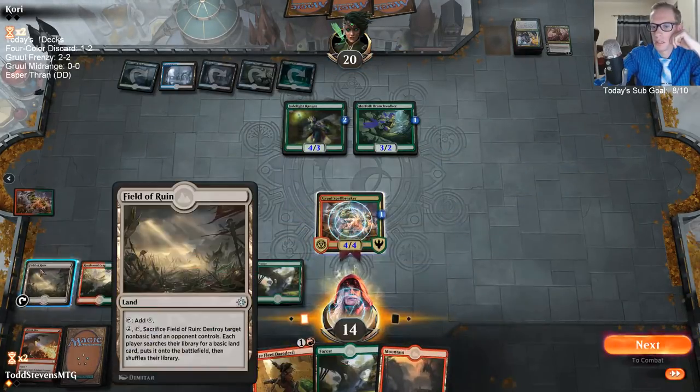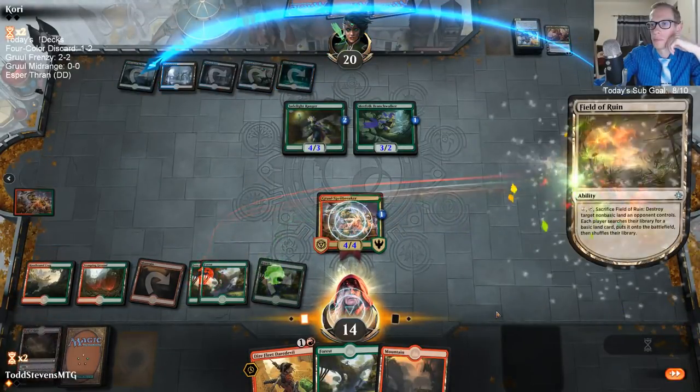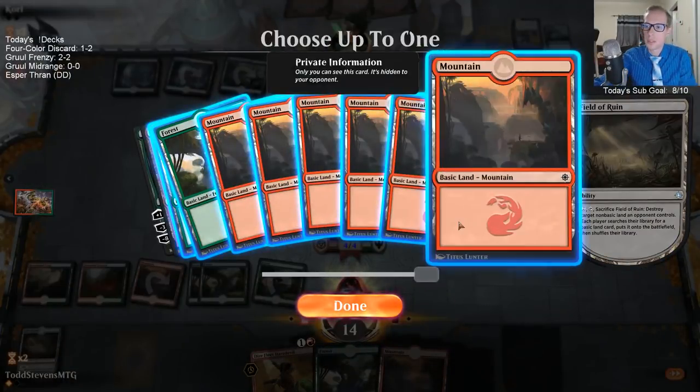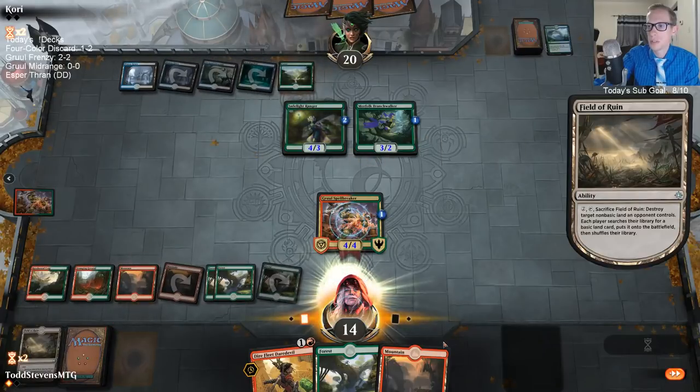Let's go ahead and shuffle away this Thief of Sanity. Blow up one of the green sources, even though they'll just have another one to go get.